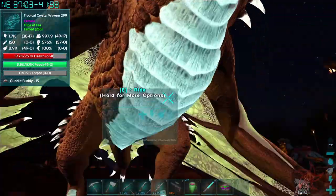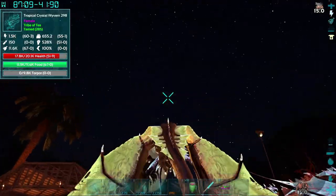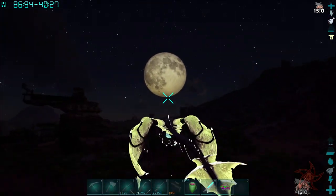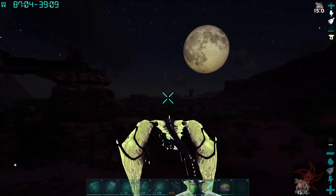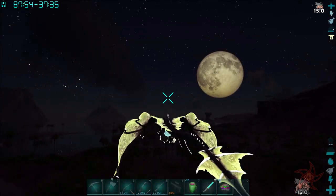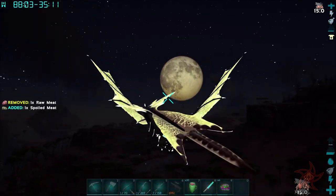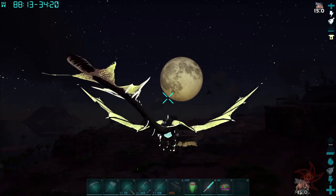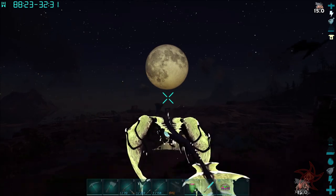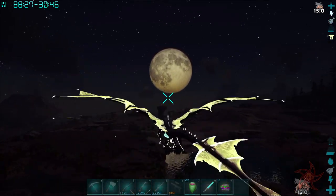We're gonna hop on our tropical wyvern and do a little underwater exploration today. I'll fly out a ways to where I know where some stuff roughly is — it'll be a lot quicker and safer to get out there by land. Whenever I get too close to those mountains I get a lag spike, and I just wish Ark was better at loading caves.